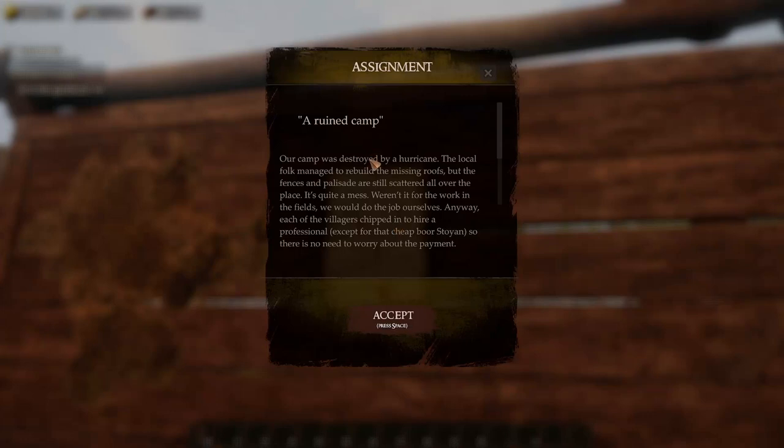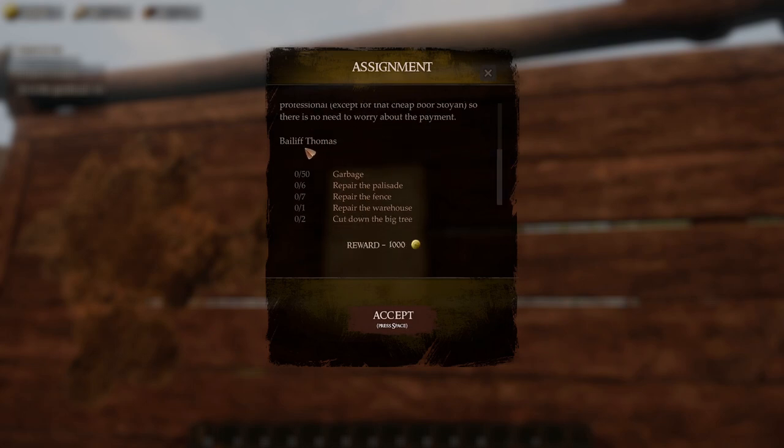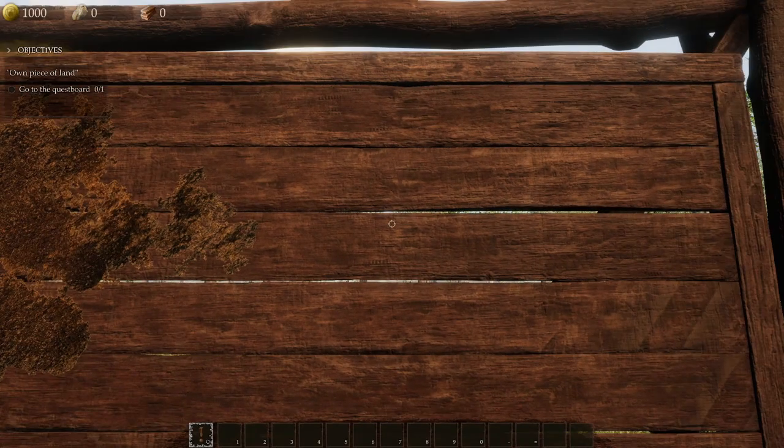Okay so I need to read. A ruined camp — our camp was destroyed by a hurricane. The local folk managed to rebuild the missing roofs but the fences and palisades are still scattered all over the place. It's quite a mess. Weren't it for the work in the fields we would do the job ourselves. Anyway each of the villagers chipped in to hire a professional — except that cheap boar Stoyan. So Bailiff Thomas, we've got to get 50 garbage, 6 palisades repaired, 7 fences, repair the warehouse and cut down a big tree too.